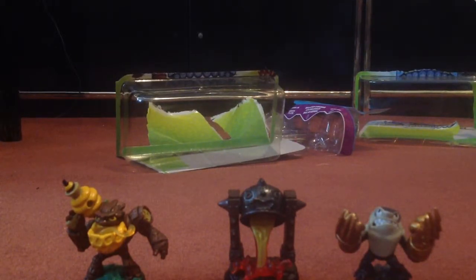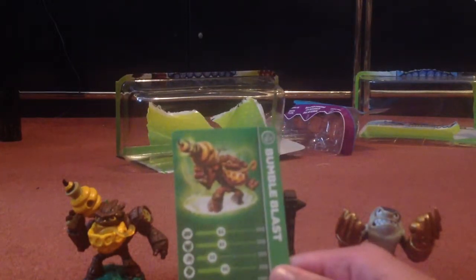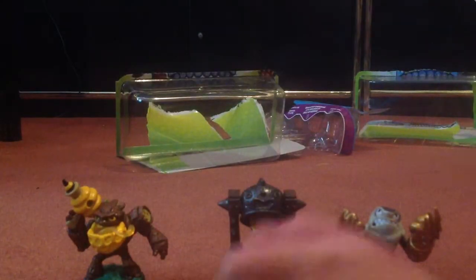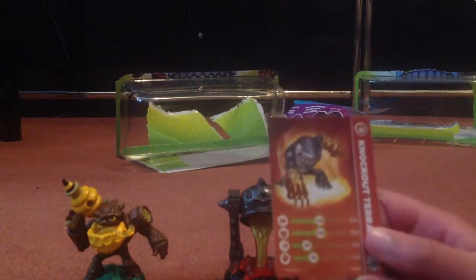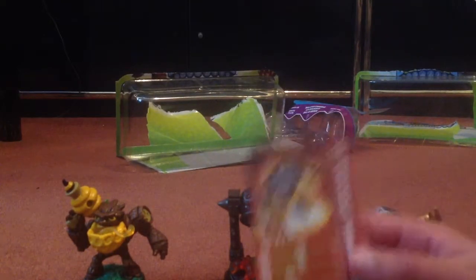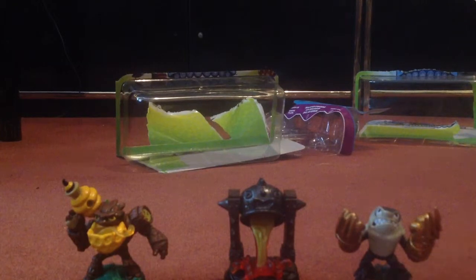Now the stats. Here's Bumble Blast - he is better in luck than in agility, and his defense and attack are the same. That's that. Taking out Knockout Terraphin, Series 3. He's tied in agility and attack, and he is slow in agility. And something no one really cares about because it's just art - the Fiery Forge card.